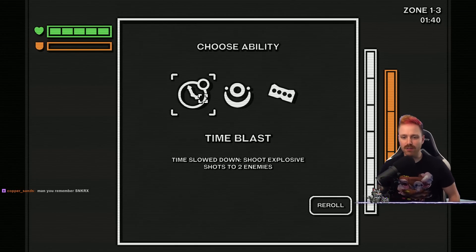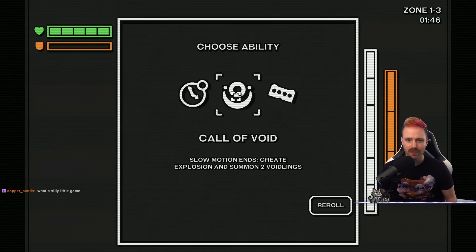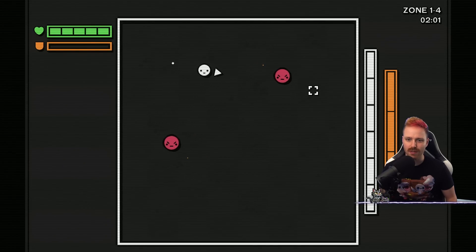Time blast — time slow down, shoot explosive shots to two enemies. Is this an active ability? Slow down... slow motion ends — create explosion and summon two voidlings. Every 0.25 seconds attack nearby enemy. Let's go call the void — summon build. I'm a summoner.